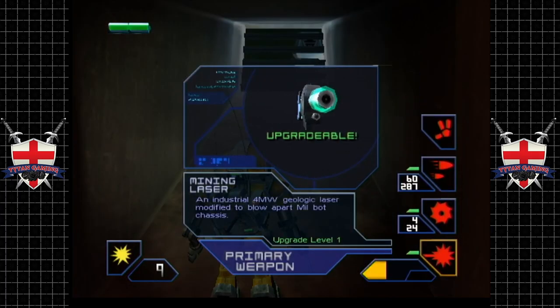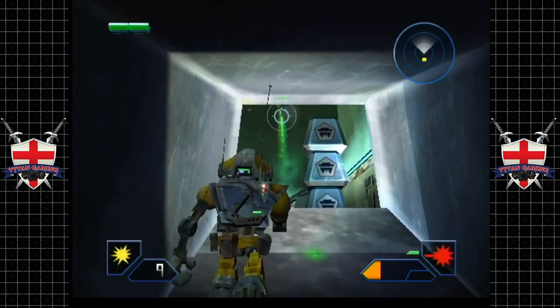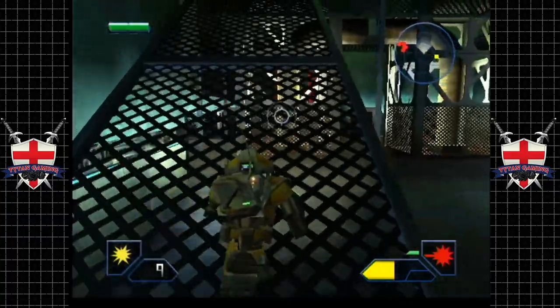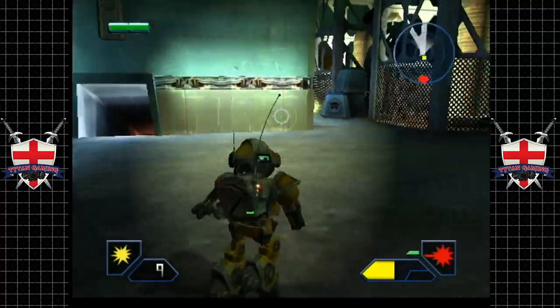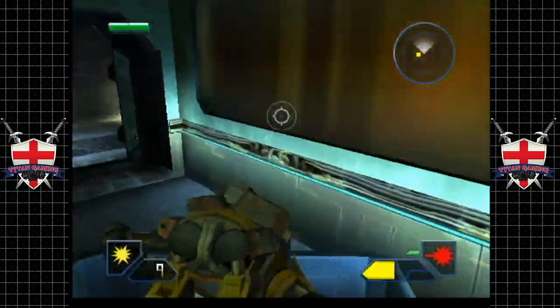As we level our weapons up in the game, they will hold more ammo, which is nice. Because as you can already see, ammo doesn't last long, especially with weapons such as the Spew. It's kind of crazy just how quick you can burn through your entire stack.